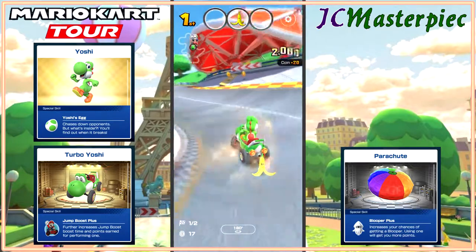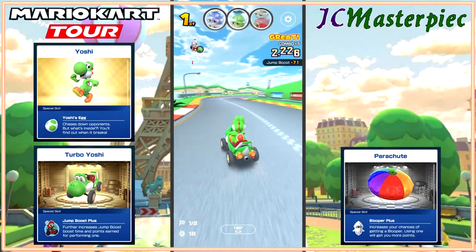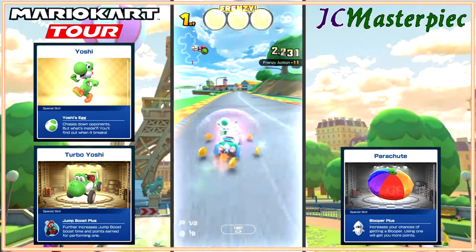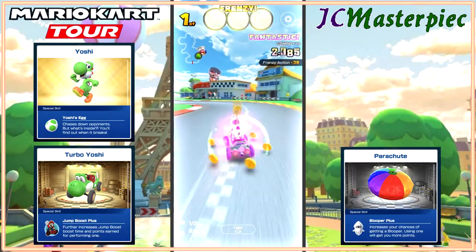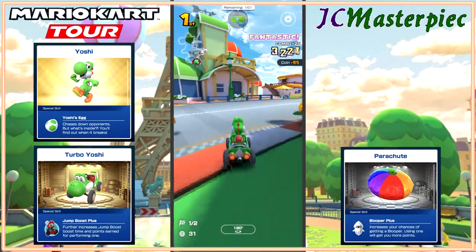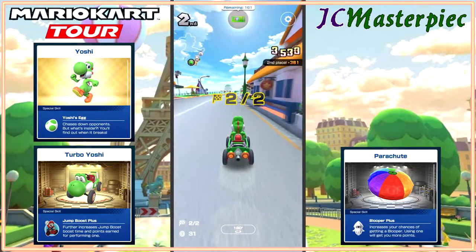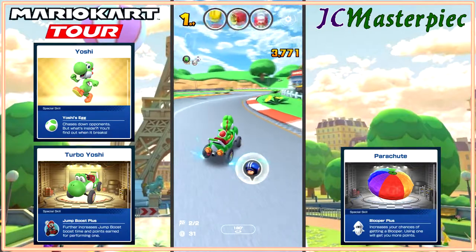Coins are great for the combos that are necessary in these later cups. Just barely missed being hit by one of the Piranha Plants. Got another frenzy — wow, all kinds of frenzies going on here today. Lots and lots of coins. And hit by a red shell — come on, don't pass me. And I took second. Wait, that was just the first lap. For some reason I was thinking that was the end of the race.